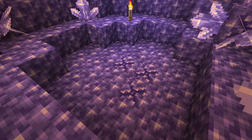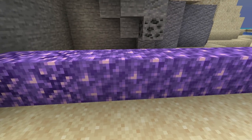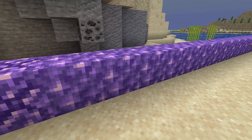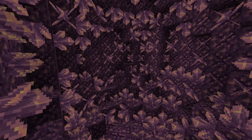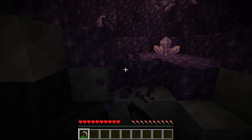So what if budding blocks were able to spread? Perhaps they could convert adjacent Amethyst blocks, provided they've been treated somehow. Theoretically, this means you could set up a line of treated Amethyst leading to your base, but it would take an extraordinarily long time, and at that point your patience should be rewarded. The main thing is that you'd be encouraged to grow and nurture the geode instead of mining away all the non-budding blocks. Budding blocks could also take longer to mine, so that people don't destroy them on accident.